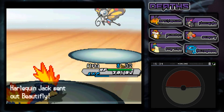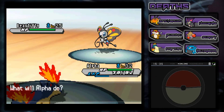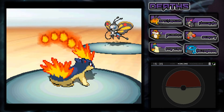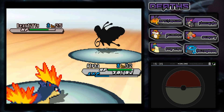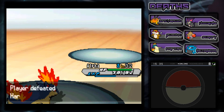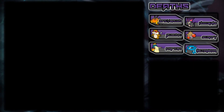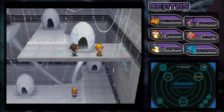Now he's going to bust out a Beautifly. I've got to be careful with that thing - Beautiflies can be a little bit menacing sometimes, considering most of them know Stun Spore and all those powdery moves. Never mind - one-hit KO! That was pretty easy actually. All right, so this is not too hard, but I'm pretty sure that the gym leader is going to be like twice as hard as all these suckers.